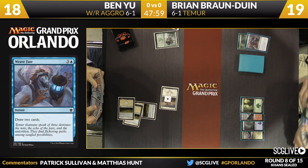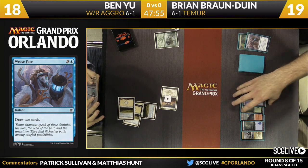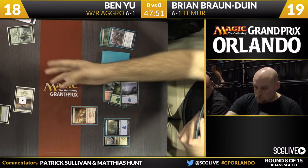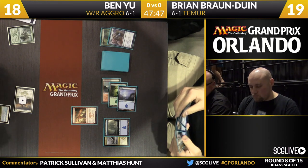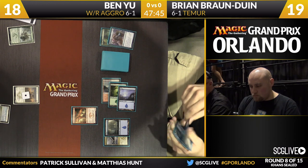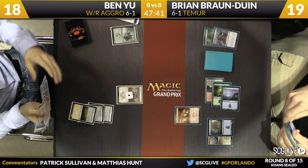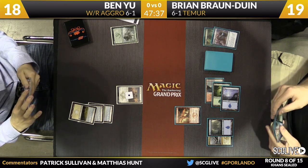The two-color aggro decks are not the most powerful in the format. They are trying to capitalize on stumbles of any sort from their opponents, but actually this time it's Ben's deck that's stumbling. He's missing the land and missing a color. Sitting in Ben's seat, you're saying to yourself, I built a two-color deck and I can't get my mana online in this format? He has 15 basics, which is far more than anyone else we've seen today.